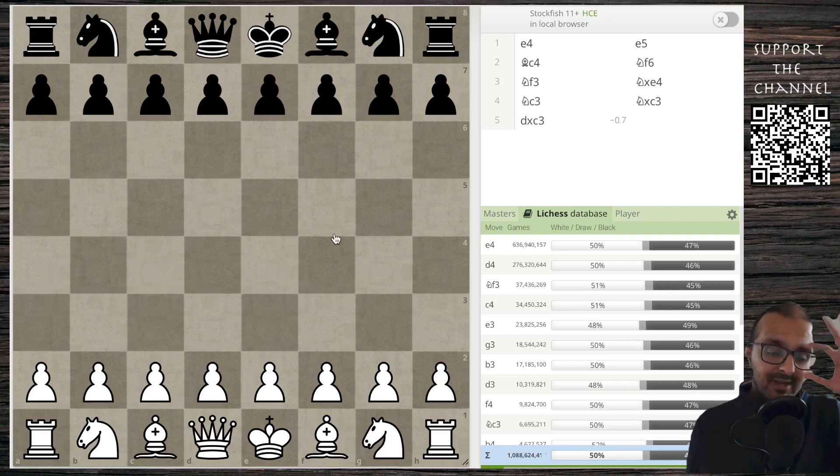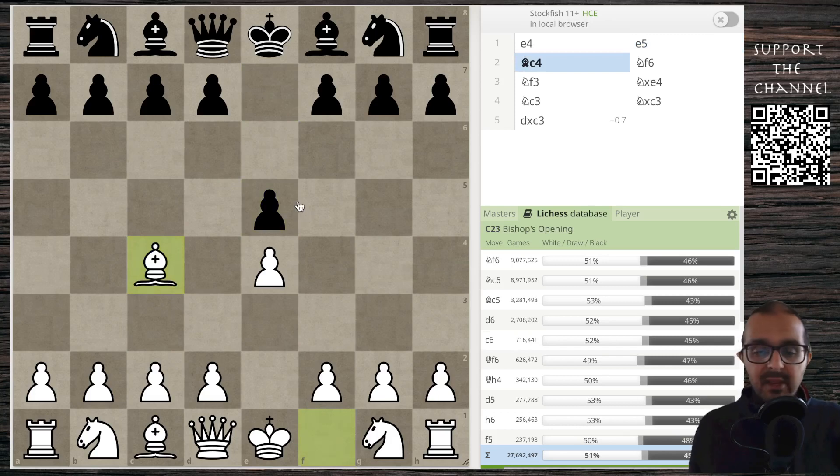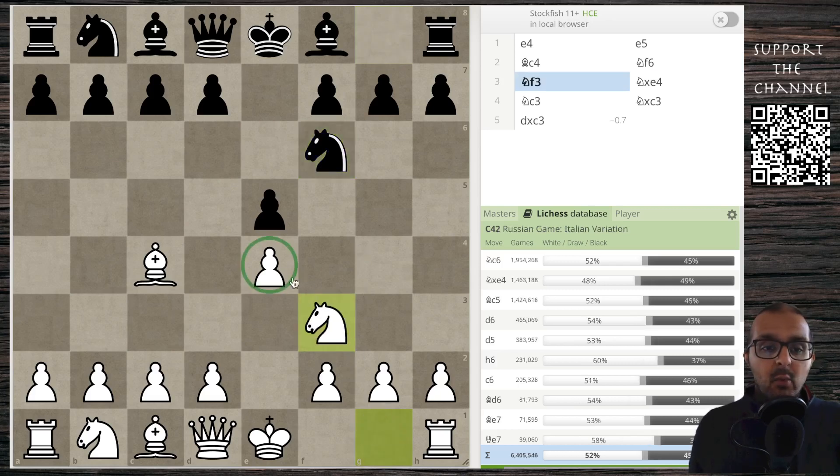What is the Bowdoin-Gizaritski gambit? It goes e4, e5, bishop c4 — this is the bishop's opening, played at the top level. The game could go knight c6 or knight f6; we require knight f6. And this gambit starts to develop when we play knight f3, where we are effectively hanging the e4 pawn.